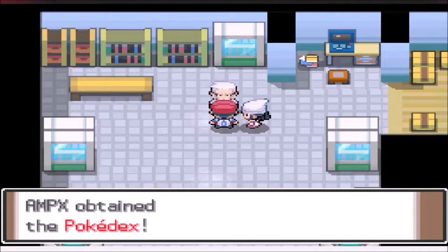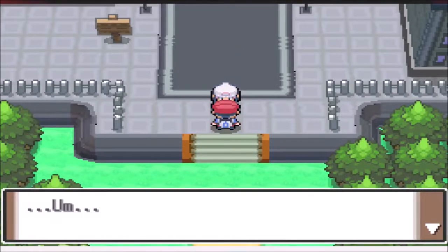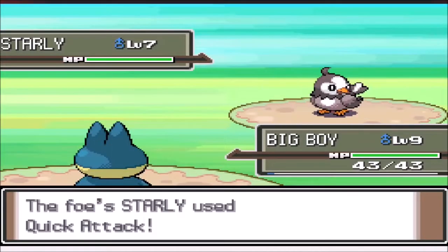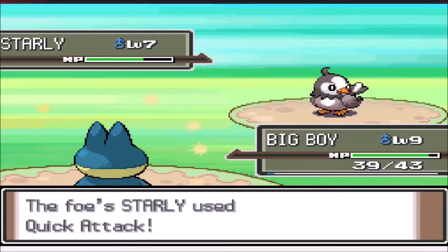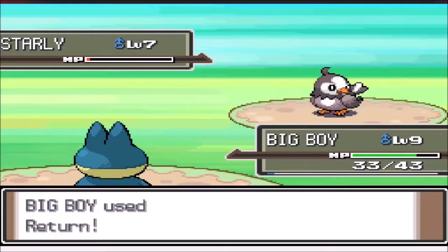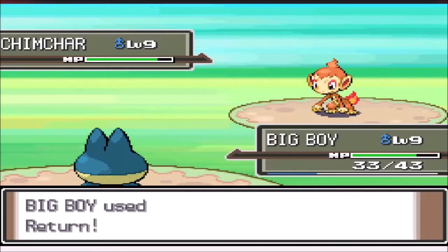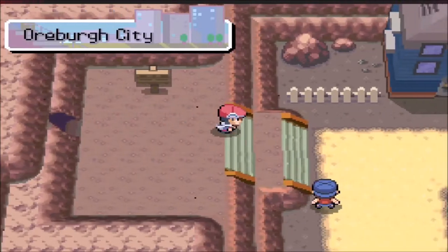We get our Pokedex and head to Jubilife City where Dawn still questions us for only having one Pokemon — like she didn't learn anything from the Budew run. Then we have to take on Barry yet again. It starts with Quick Attack and we start with some Defense Curls, then hit it with Return. We trade Returns and Quick Attacks for a few turns and eventually take it out. Chimchar comes in but he uses Leer and we just keep using Return, making our way to the first city.